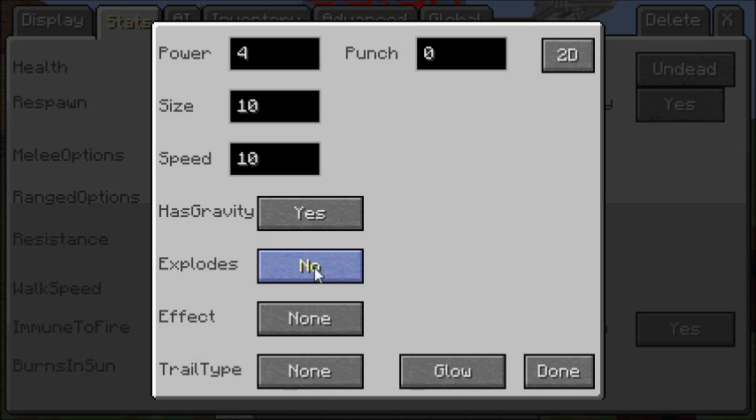The explosion setting: if set to No, it makes no explosion sound. If set to Yes, it makes the explosion sound but does nothing else. If set to Small, it does fire. Medium does a lot more fire. And Large does a large area of fire.